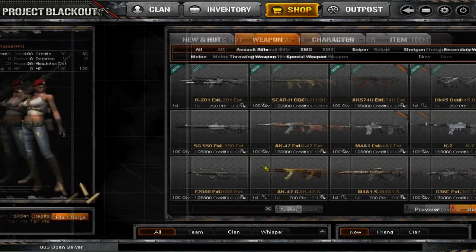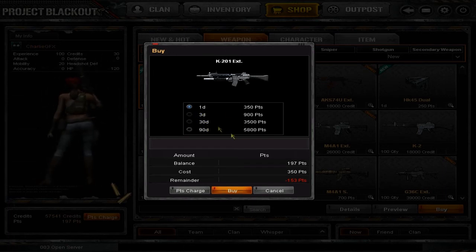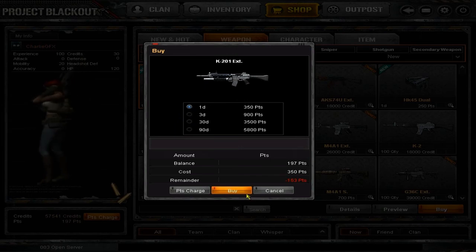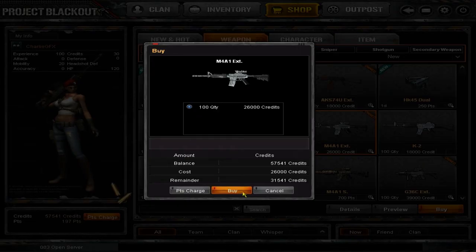Now here is the main thing - when you want to go to the shop, you click the Shop. This is for points: you hit Buy and you can have it for one day, three days, 30 days, or 80 days. They all vary on different point costs so you just click which one you want and hit Buy. Credits work the same thing - you just hit the buy button, you get it, and it does the math for you.